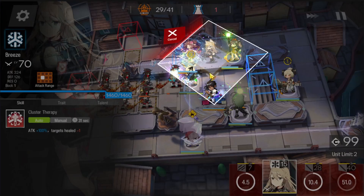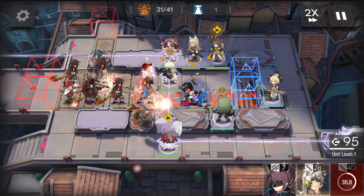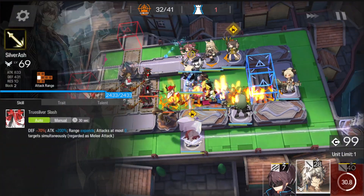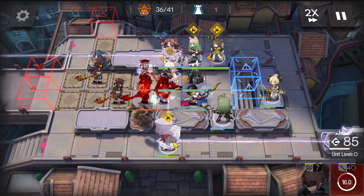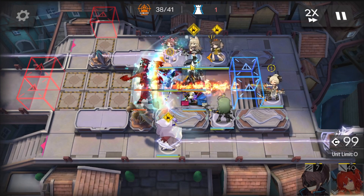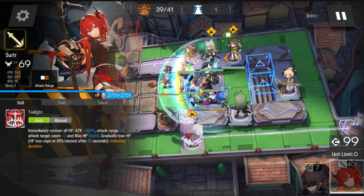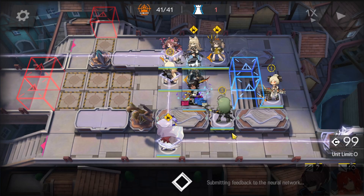Once that caster is dead, deploy another AOE medic here facing down. Also deploy Silver Ash once he has three deployments ready — deploy him facing left and activate his skill once it's ready. You can also retreat whichever operator you want and use Searcher, but it's no longer necessary. That's it — hope this helped. This is a very hard stage.